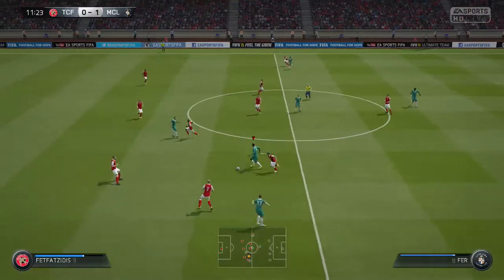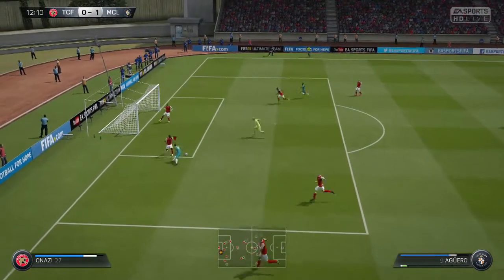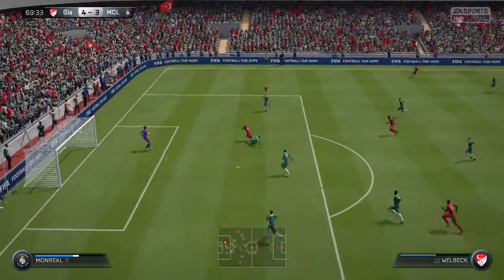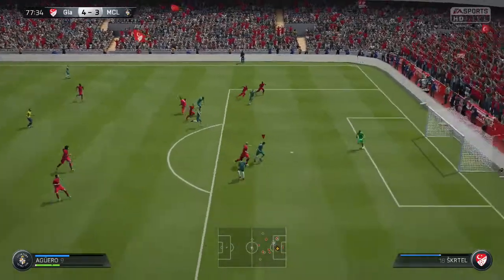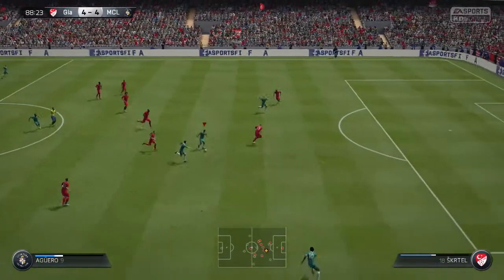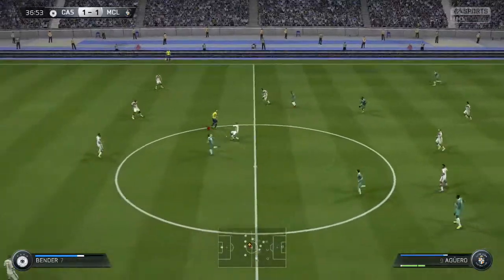Look at this kickoff glitch goal from Sterling — I hate it but I'll do it if I can, at least this one takes a little bit of skill. In terms of Aguero, go try him out if you have the coins. I'll probably sell him and buy Sturridge for this team — he's got the pace, shooting, and dribbling and would suit this team just as well.